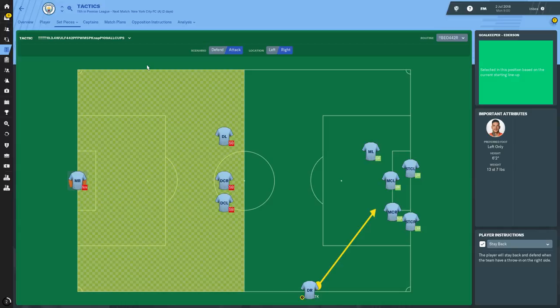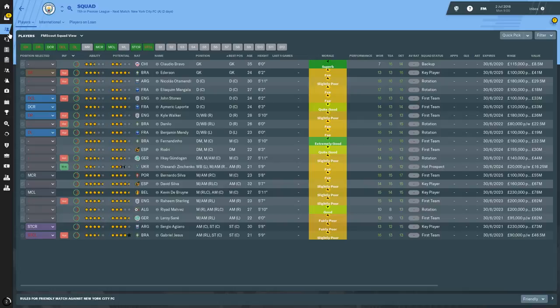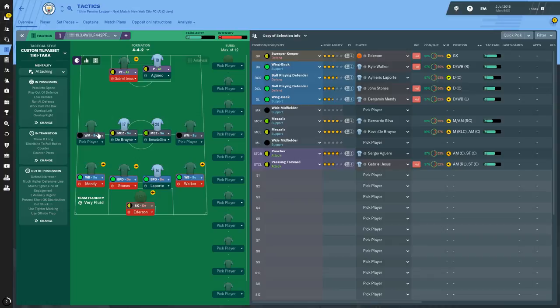That's the Beowulf tactic. I want you guys to test it and see what you think — even try it with lower clubs. The wide midfielder role might be a little tricky, but most other roles you should be able to find. In league one or two you should be able to get ball-playing defenders. It is a very attacking tactic, but the roles suggest it's quite defensive in support, so the mentality is attacking but you've got a lot of support roles.